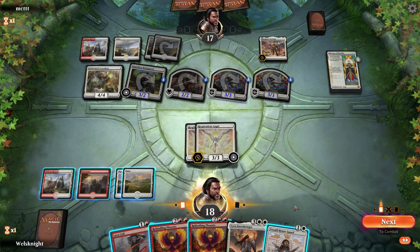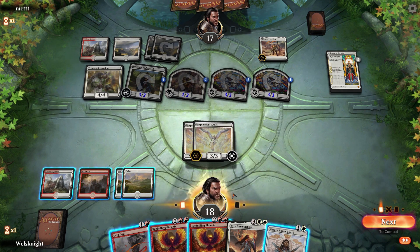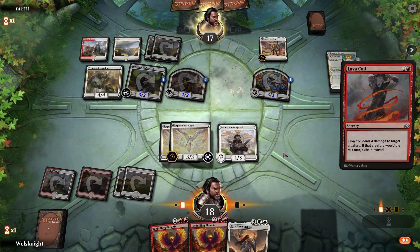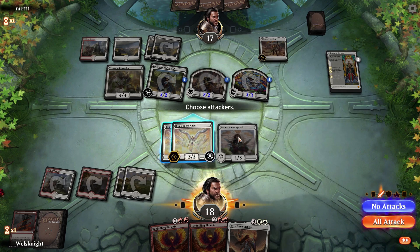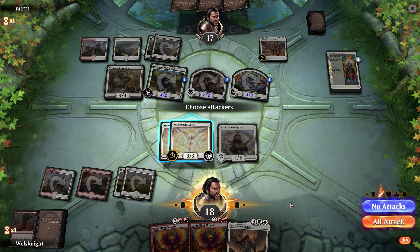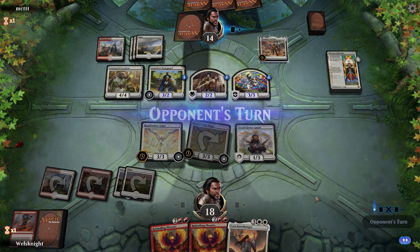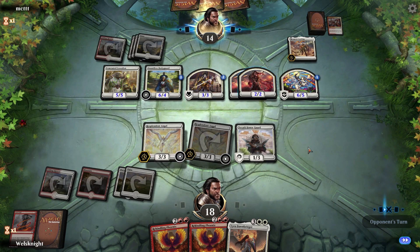Let's put out Tocatli Honor Guard as a chump blocker, then Lava Coil one of the Knights. So we'll block with the Honor Guard. We'll be taking nine and dealing six. I think we'll attack with one angel. Next turn we'll chump block the Knight with Tocatli, block the vampire with the... okay, that's problematic. I might just be dead here.